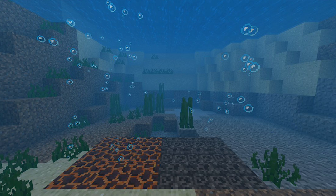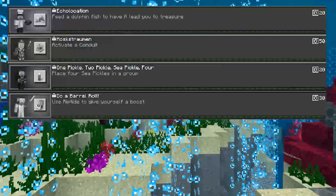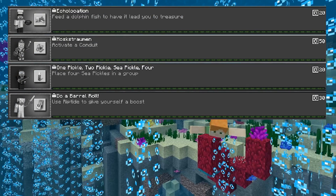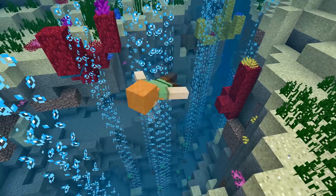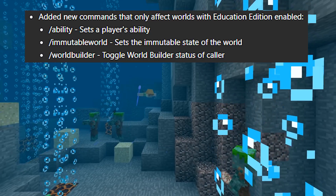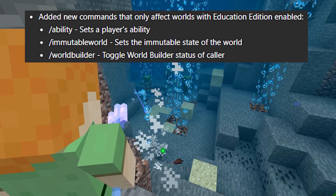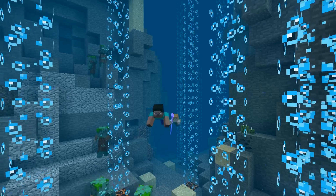We have four new achievements — they're all pretty basic, but I love the name of one: 'One pickle, two pickle, sea pickle, four.' We also have added new commands that only affect worlds with Education Edition enabled, so three new education commands. And that's all of the official new features in this update.